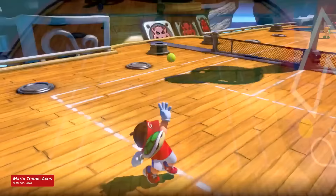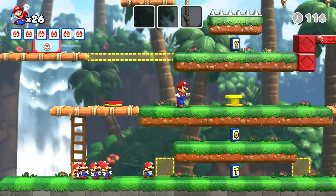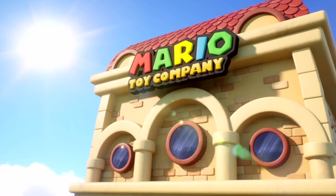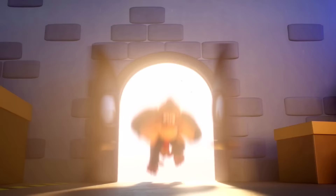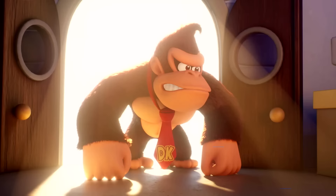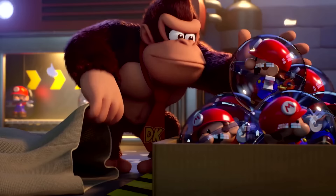In addition to being a plumber, a kart racer, an athlete across several different sports, and even a pill-slinging doctor, Mario is apparently also the head of his own toy company like some sort of Tonka Willy Wonka. As it did in the original, Mario vs Donkey Kong's story opens with the impish ape charging into Mario's factory, scooping up all the mini Mario toys and shoving them into his sack like a smirking simian Santa Claus.